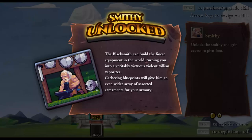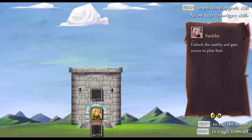So let's start with the smithy, because that's how it starts. The blacksmith can build the finest equipment in the world, turning you into a veritably virtuous violent villain vaporizer. Gathering blueprints will give him an even wider array of elements for your armory — so that blueprint we found earlier counts toward that.